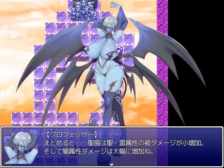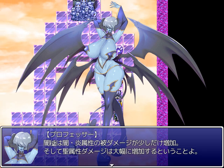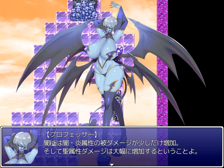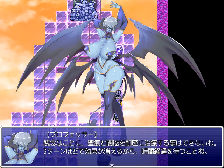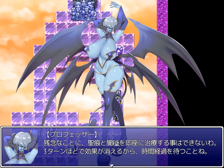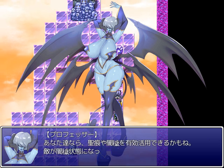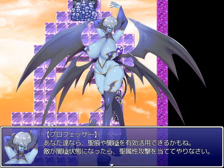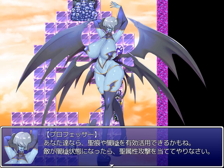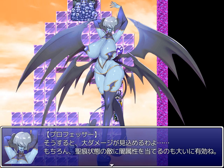To sum up: Holy Mark will increase Holy and Lightning damage a little, and greatly add to Dark damage. Dark Stain will add to damage taken by Dark and Fire a little, and add to damage from Holy Element by a lot. Unfortunately, you can't be healed from Holy Mark or Dark Stain immediately — in three turns the effect will disappear. You might be able to make effective use of this: if your enemy is afflicted by Dark Stain, hit them with Holy attacks for big damage. It's also highly effective to hit Holy Mark afflicted enemies with Dark Element.